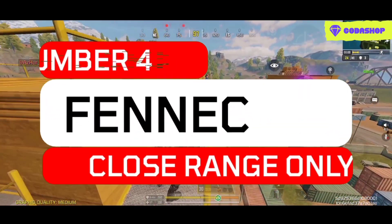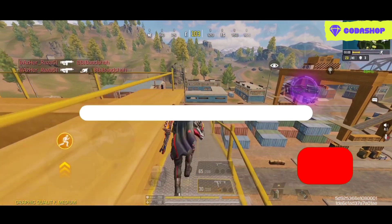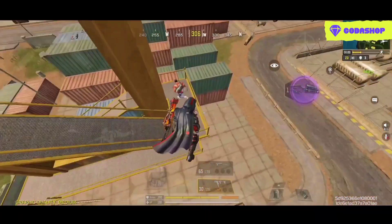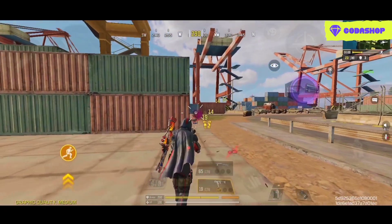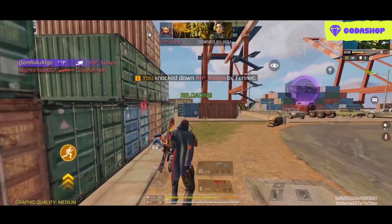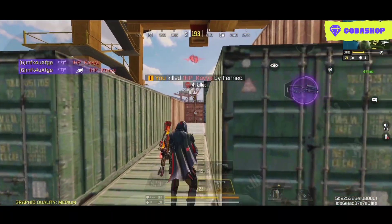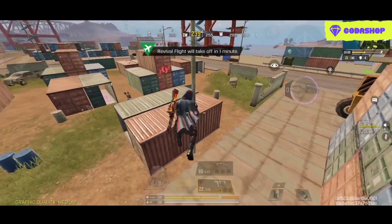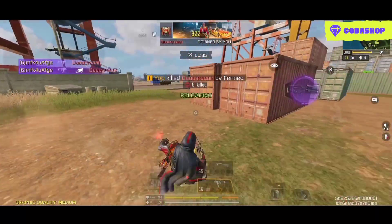Coming at the number 4 spot, we have the Fennec. This is the second fastest killing close-range weapon inside of the Battle Royale. Except for the magazine capacity, it is slightly better optimized for up-close engagements, and a little bit slower than the MAC-10. The hip-fire accuracy of this weapon is extremely accurate. But there are also some acceptable downsides, which come along with this weapon — the damage range and the amount of damage per bullet. And this is the reason I suggest you to use this weapon only for close-range engagements.